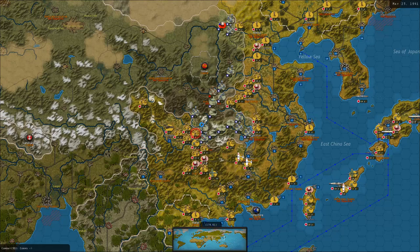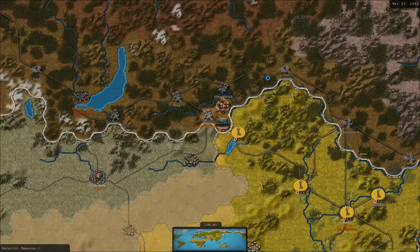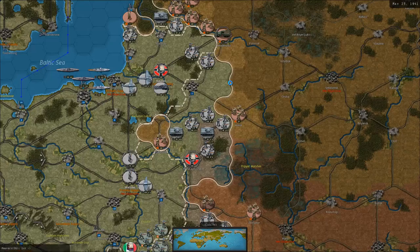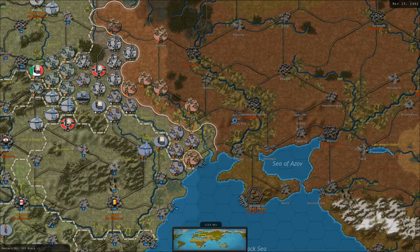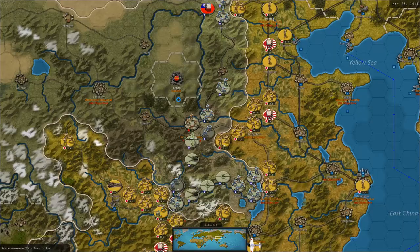Chinese national morale is boosted by the arrival of Soviet supplies — what do you know. An armored unit — that's not too good for me. Okay, I'll zoom in a bit. We'll try to take Chongqing next turn — might work. Probably gonna destroy another bunch of units in China, hopefully. Again, my goal is to destroy these enemy units, not actually to take the cities. I mean taking the cities is good, but destroying enemy units is better.